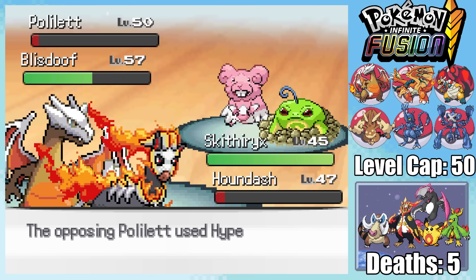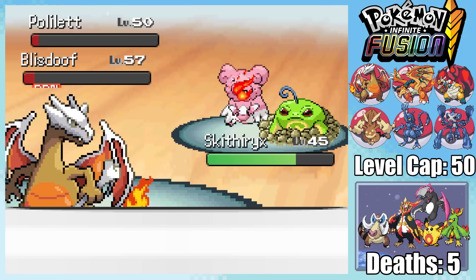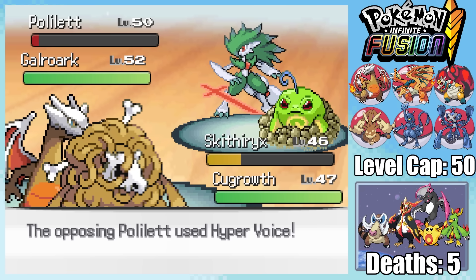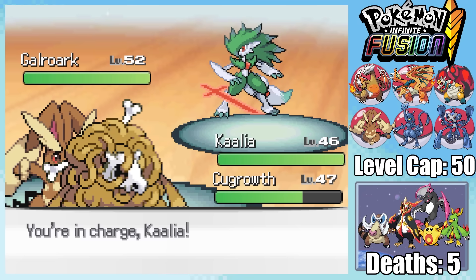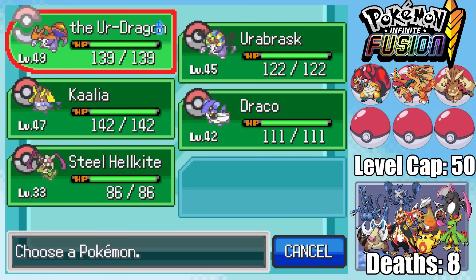Houndash gets close to taking out Poliette with a Foul Play but not close enough, being taken out by its Hyper Voice. I try getting in for lethal with a Flare Blitz against Blistoof but just barely fall short, fortunately taking it out with a burn. Hornlad sends in Q Growth and Giovanni sends in his Gauru arc. I'm hit by a Punishment doing an insane amount of damage, and that puts me in range of a Hyper Voice. Q Growth gets revenge for me, but at this point I've already lost half my team. It's a steep cost to pay for victory, but with a final Play Rough, Kalia closes out the match. Looking at all the Pokemon we currently own, we only have five to our name.